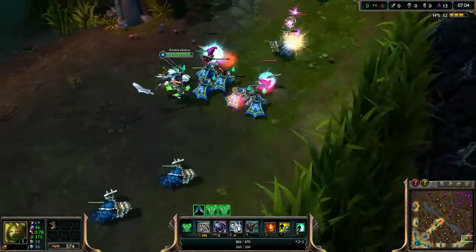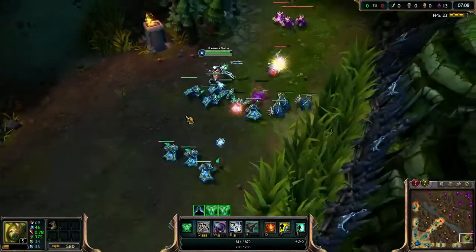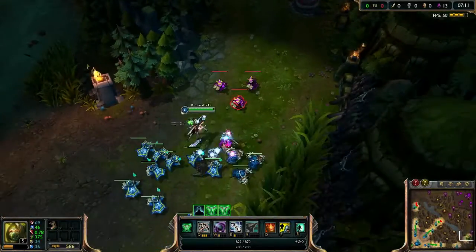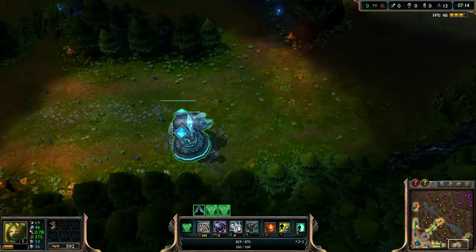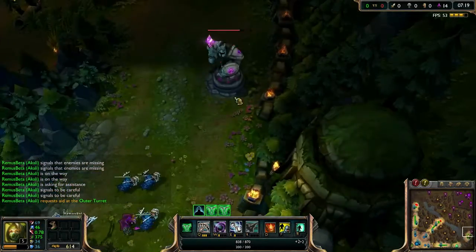They also changed the camera a little — it now zooms in and out smoothly instead of just teleporting. And if you want to defend your turret, a shield appears over it, and the attack animation is also modified.